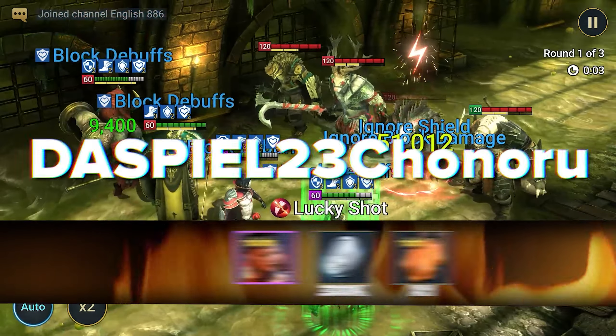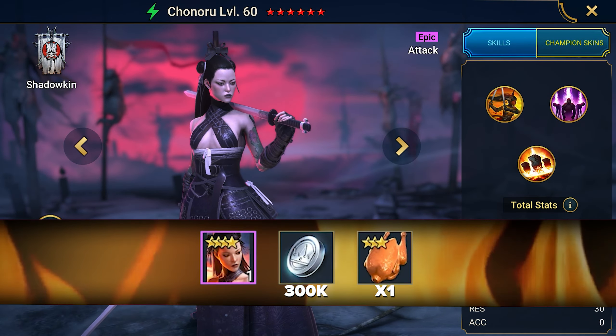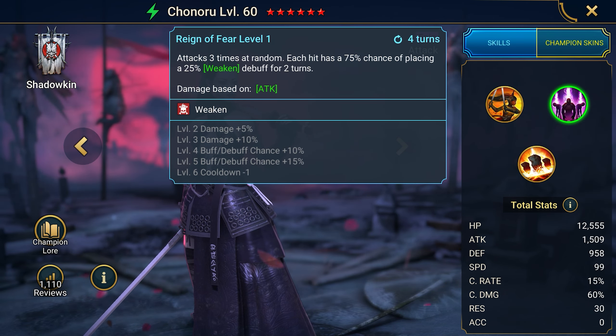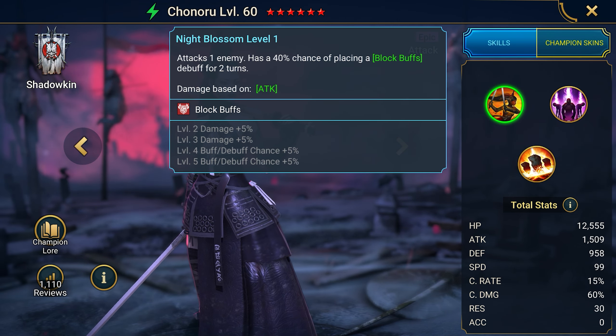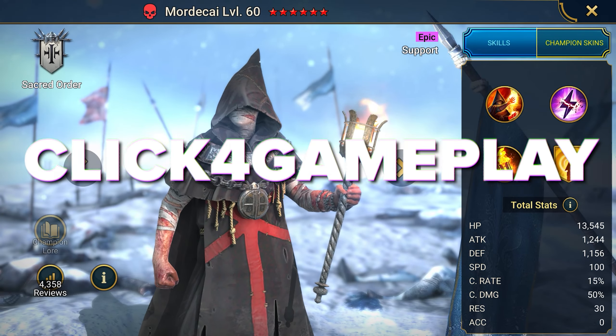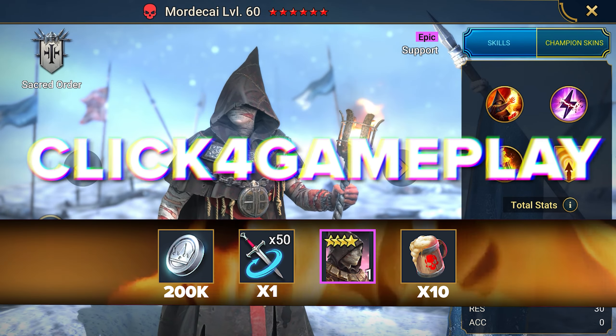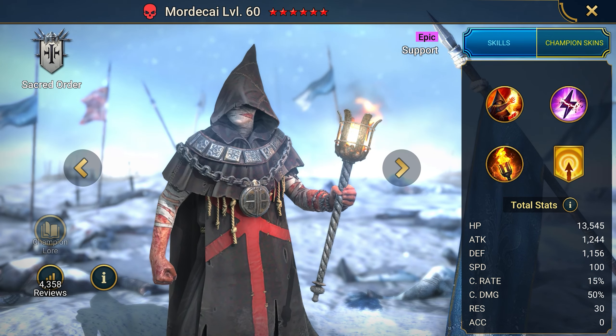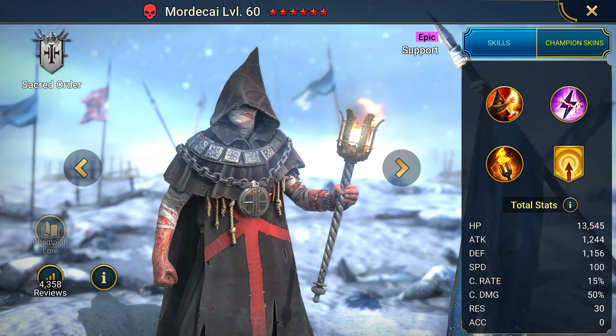Daspiel 23 Chenaru gives you the epic Chenaru, silver, and resources. This damage dealer is good for both PvP and PvE — just equip her well and she is ready for any battle. Click for Gameplay gives Mordecai, a champion so cool that he burnt his hands with his ability to burn health. Cool champion against bosses and in some modes, but specialized.